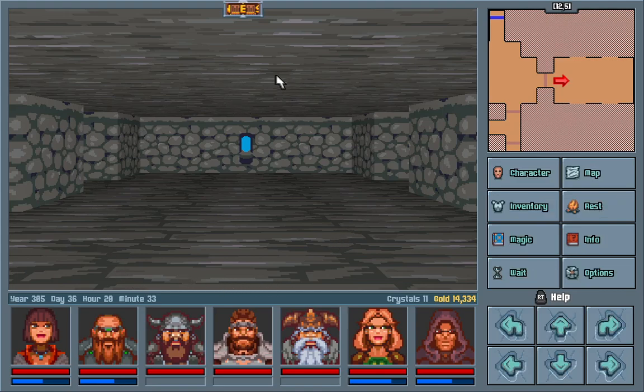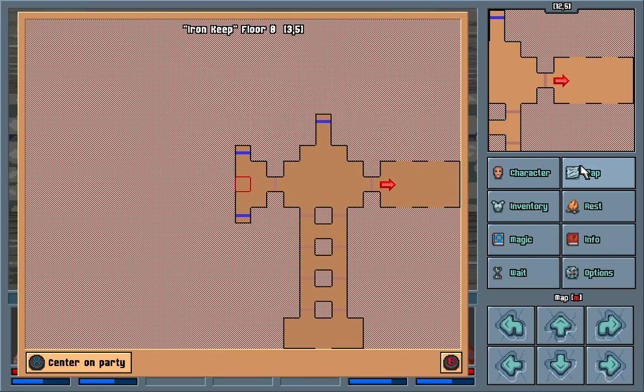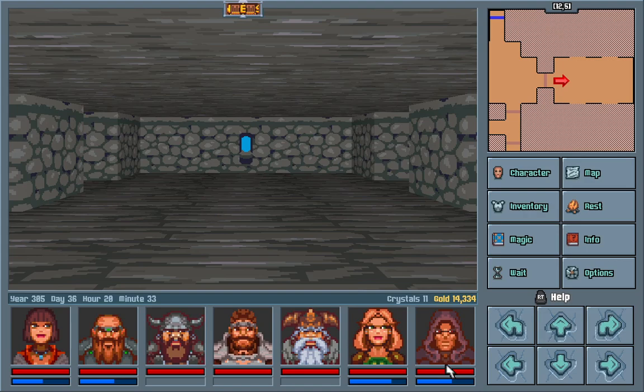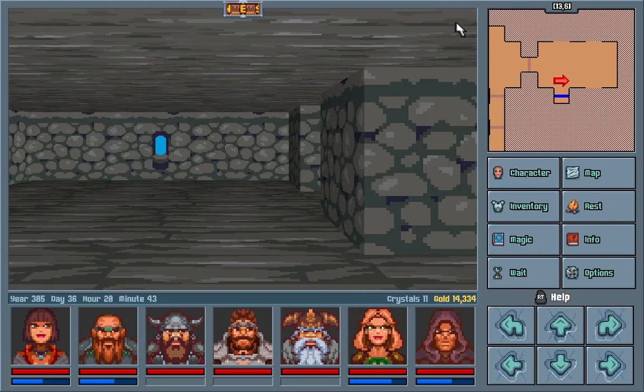Hello everybody, welcome back to Let's Play Legend of Emberland: The Forgotten Crown. We are still in the Iron Keep, located in the South and Sea. We pretty much explored everything. We also went to the dungeon and killed... no, that was in the other castle, that was in Watchdog Castle. Sorry, my bad. Anyway, there are still four rooms we can explore — there are probably shops, but I still want to make sure. Oh yeah, there are really just shops.